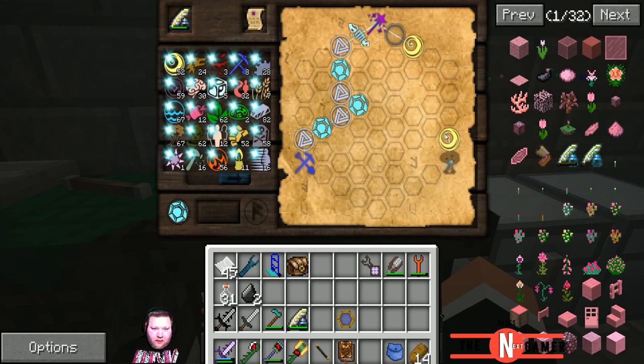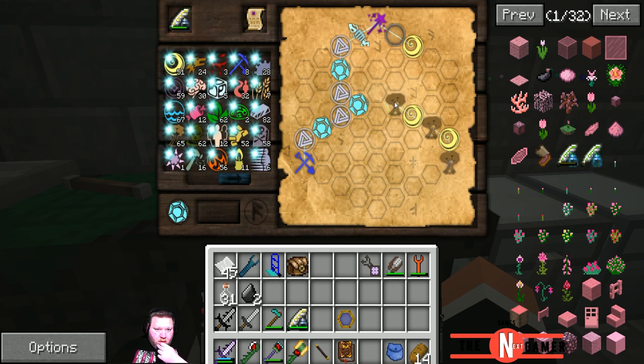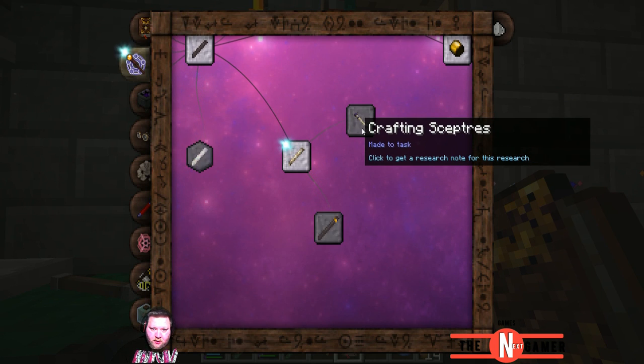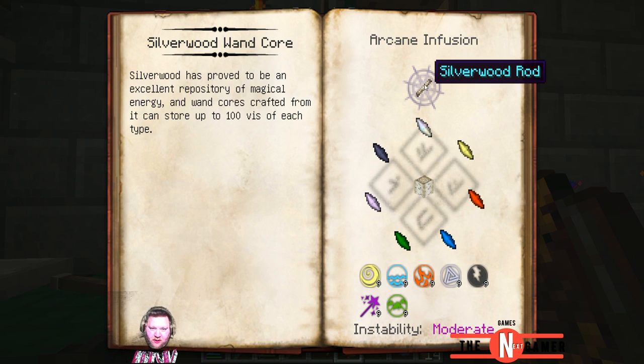We'll go the same route as this one, or down here. We got tons of these trees, so I'm just going to use the trees all the way up. And there we go — silverwood one! Crafting, specters, and the staves. Nice. Silverwood wand core, infusion table, requires nine of each. Silverwood has proven to be an excellent property of magical entity — can hold a hundred of these. That is what we're going to build.